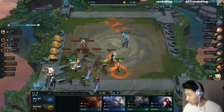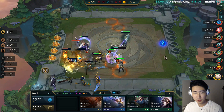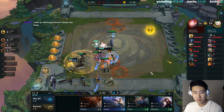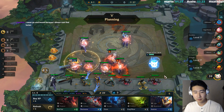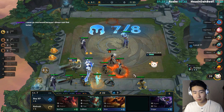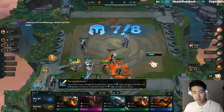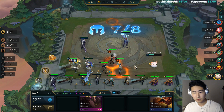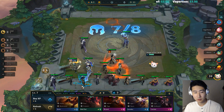Hey, welcome guys — you aren't really catching me in a good spot right now. Let's level up. Clearly no one wants to buy a Nocturne. We got Lucian — great. Another Lucian, that's good.